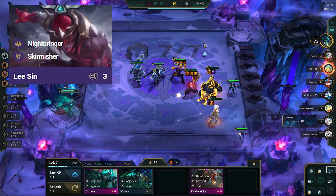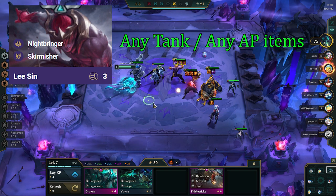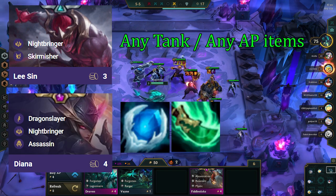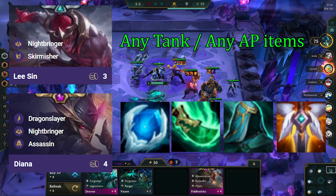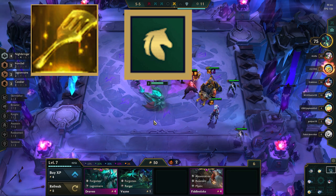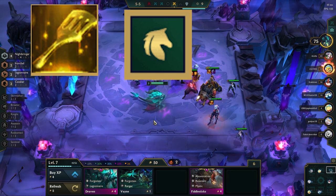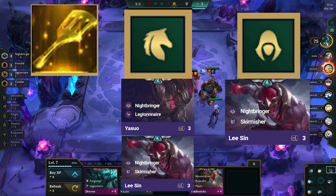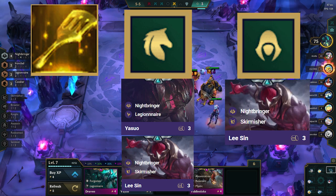After you have itemized Yasuo, you want to itemize Lee Sin. He wants any tank items or AP items. You can also itemize Diana — she wants Frozen Heart, Sprit Visage, QSS, or GA to make sure that she casts. If you get a spatula, the best item to make is Cavalier Spat. This works great as a third item for Yasuo, or on Lee Sin. You can also make Assassin Lee Sin to slow the attack speed of enemy backliners.